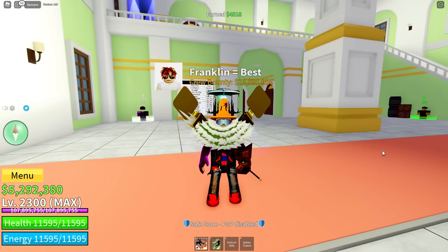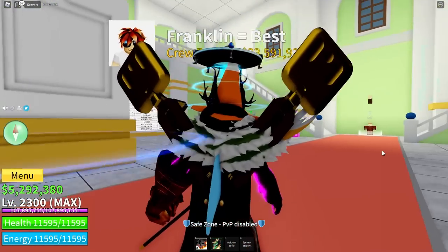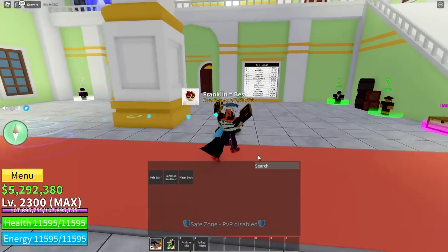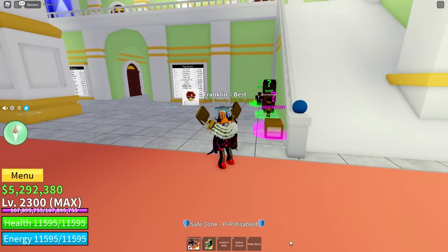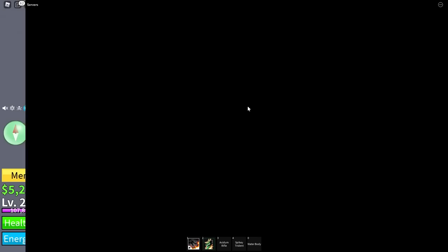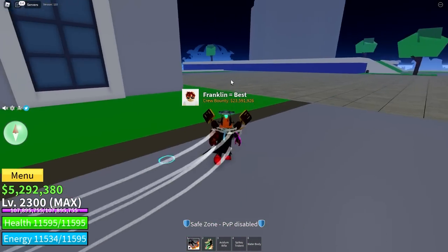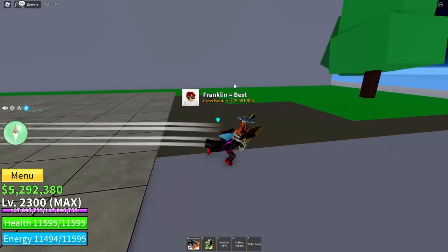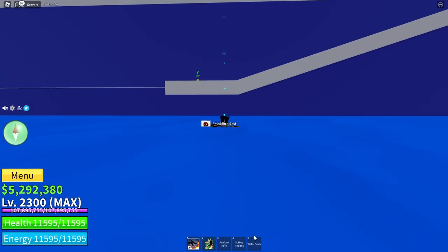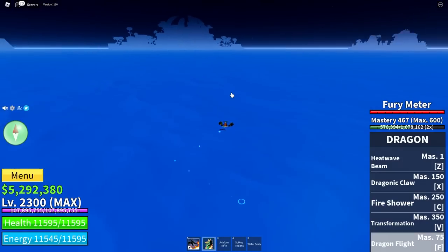My first tip is to use Fishman Race version 3. As you can see, I've got Fishman Race here, I've got the Sharkfin on my back and I've got the Waterbody ability. Fishman Race is super good for PvP. It lets you survive some crazy combos because of the ability, which for roughly 5 seconds you take 90% less damage.